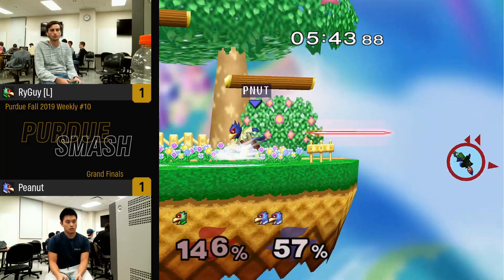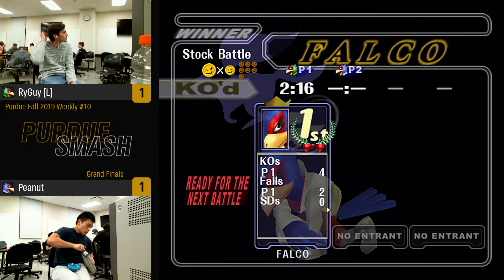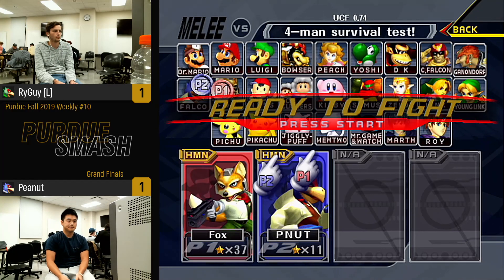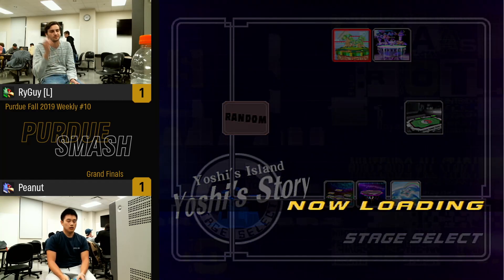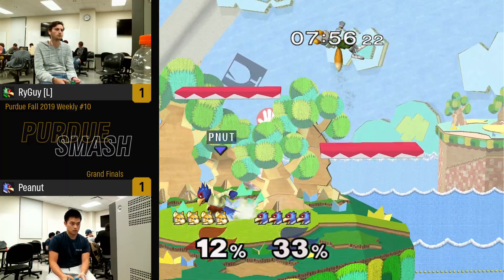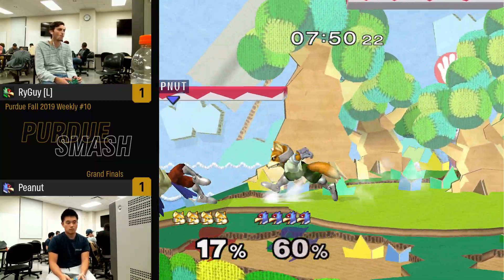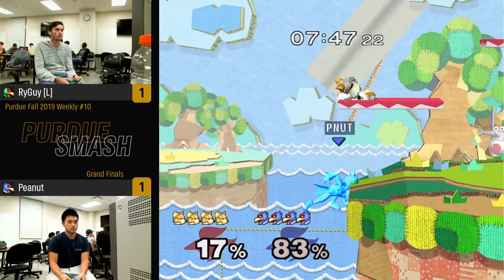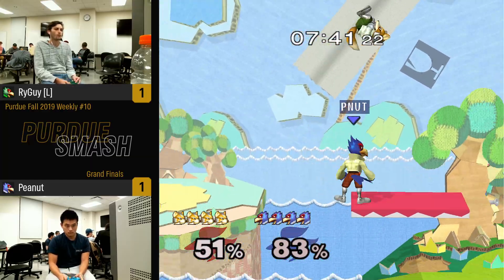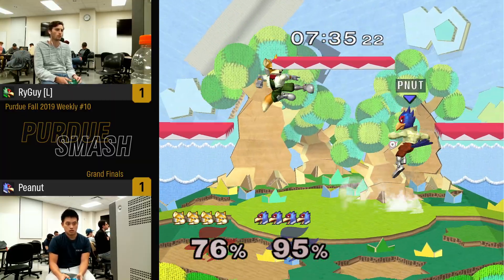I expect it to — this might be a quick grand finals. Peanut going up 2-1. I want Ryguy to win so I can see more Falco dittos, but I want Peanut to win in the long run. Game one was taken by Ryguy. Peanut changing the counterpick advantage in his favor — that's big money. My bias towards Peanut is because we went to the same high school. And Ryguy — classic — not feeling the Falco ditto, not on point, so he goes Fox. That's the meta.